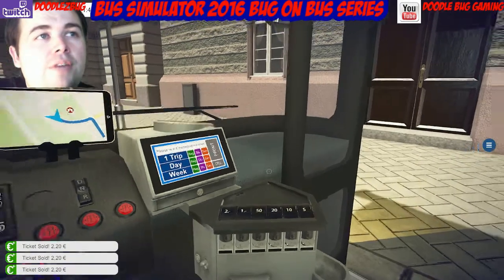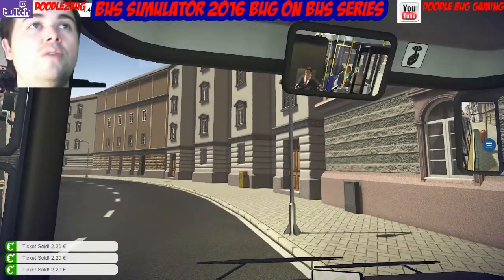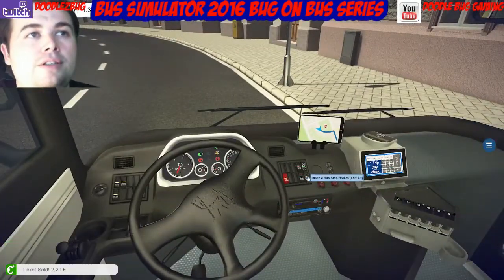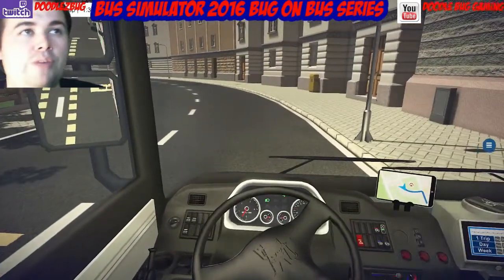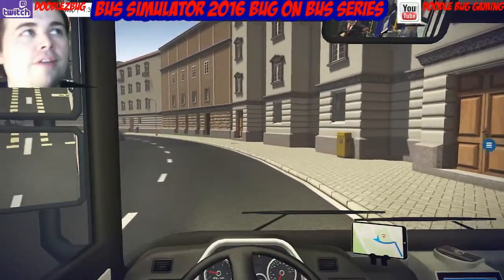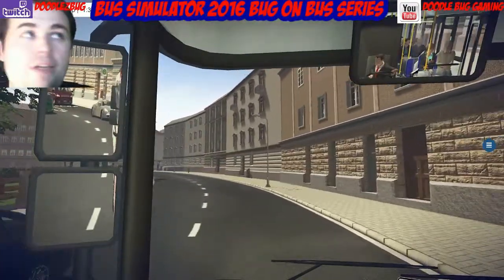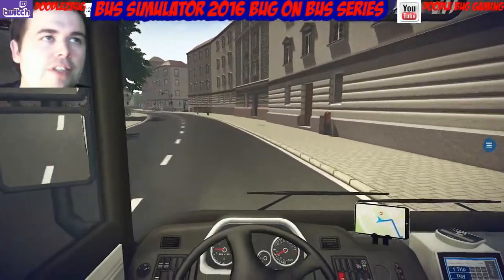Anything else? Anyone else? No? Right. Close one door. Second door close. Three door close. Parking brake off and off we go. I have caused a bit of a congestion behind me. As you can see, behind me in the mirrors you will see it gets a bit foggy — that's obviously because you're going away from it. I think it's quite a nice touch.